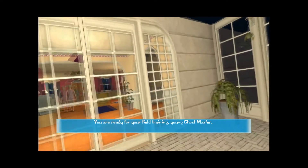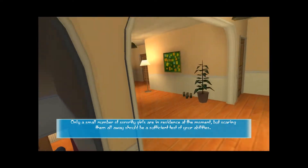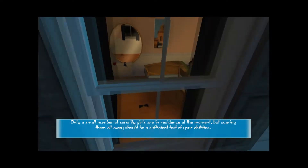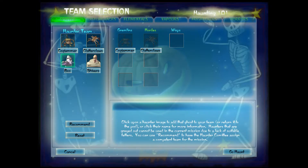We'll talk more about fetters when we go into Haunting 101. First mission: basic, scare everybody out of the place. We have 8 ghosts total, but we can only use 4 for this mission. We're going to hit Recommend and it will give us a team that the game developers felt worked best for the mission out of your available ghosts.